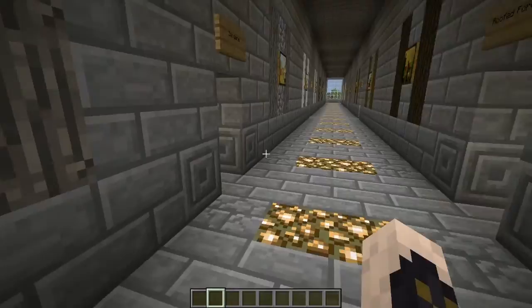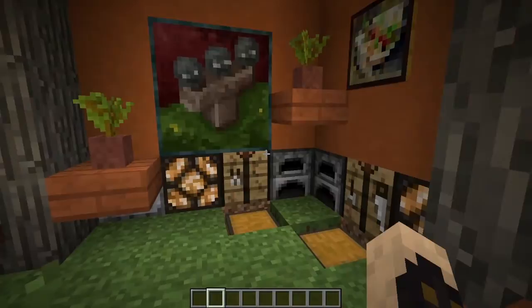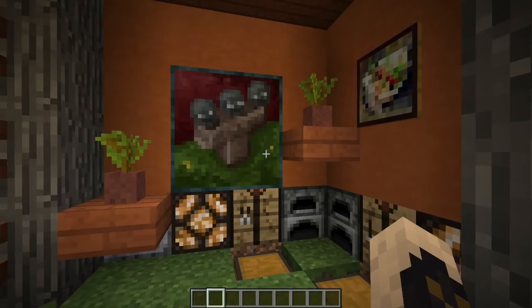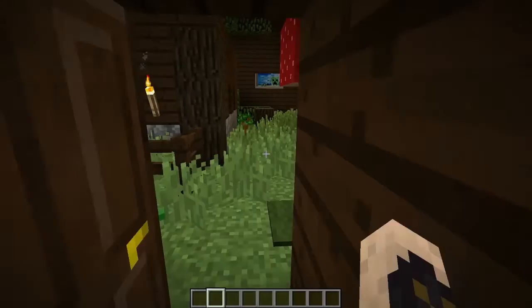Let's head on to the biome rooms. We've got the savannah up first. Generally everything that you'll find in a savannah — we've got some horses, some sheep, a cow. Got a little base area here where it shows generally what we would have in a base. We've got some paintings and a mini village that I built with a couple of villagers.